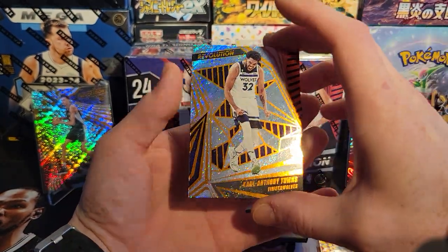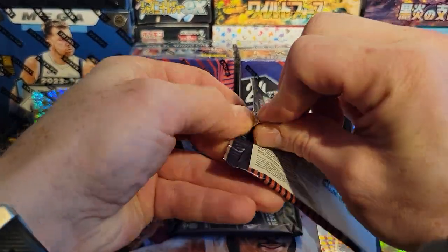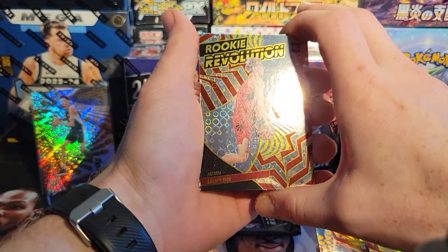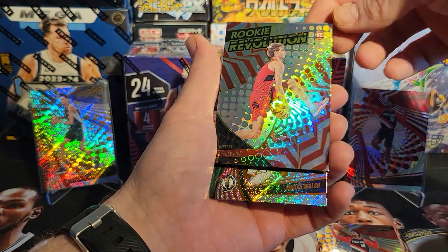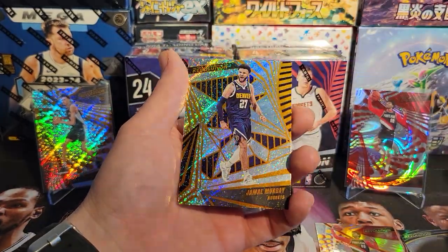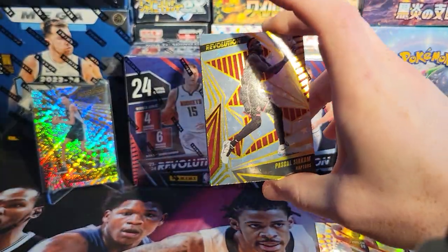These are actually really beautiful cards. We got KAT — see if the Wolves can make any waves this year in the playoffs. Jalen Johnson, John Collins. This has been excellent so far. Be careful, the hits are right there in the front of the pack. We got Grady Dick. Oh, that's the Rookie Revolution insert. We got Jordan Walsh rookie, Klay Thompson, and Jamal Murray. Love the shimmer foiling on these cards. Revolution is a nice product — happy to be able to open up some retail blasters for you guys. Thanks for hanging out with Nostalgia Gaming.